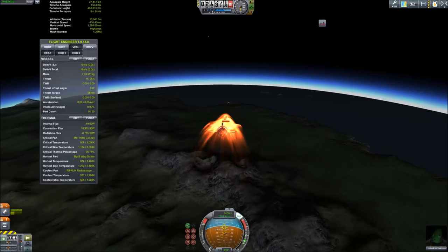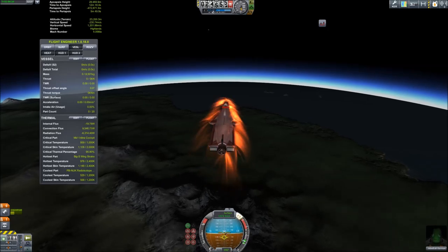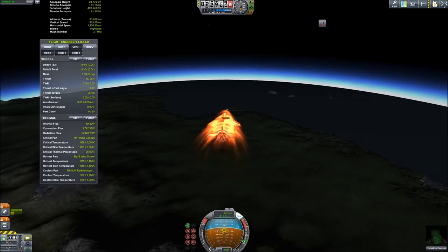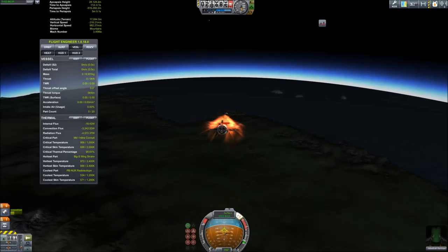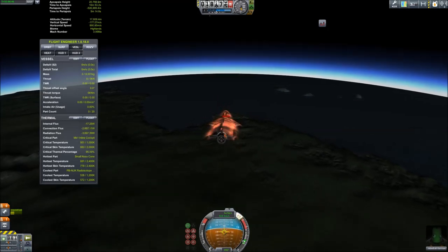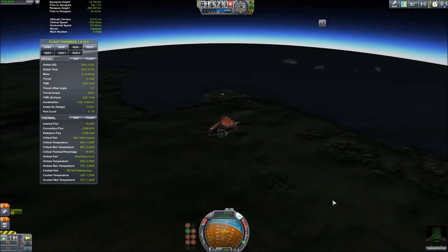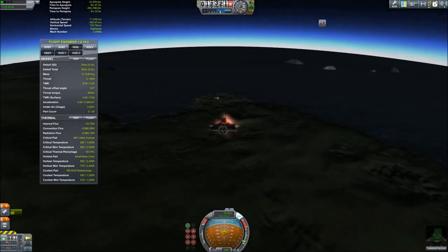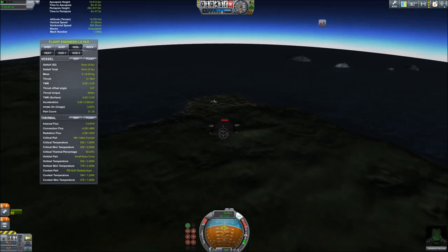Let's lose some speed — we're just going to pitch up and down here to lose a little bit. That critical thermal percentage might seem high, but it's kind of deceptive because that is the internal temperature, not the skin temperature. It's generally the skin temperature that blows you up. The internal temperature, as it gets close to its maximum, just transfers the heat to other parts, and it's very unusual to see yourself blow up from it. We are nearing the KSC and we're still heading at about 800 meters per second.